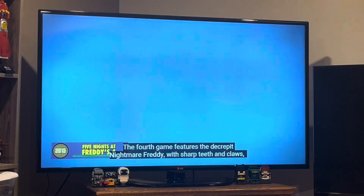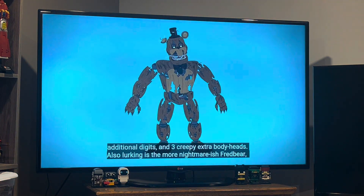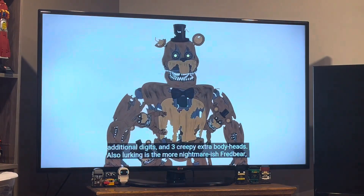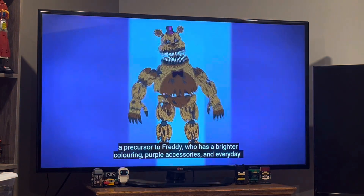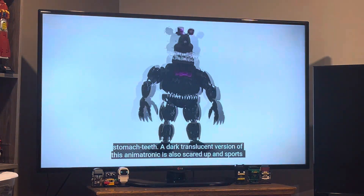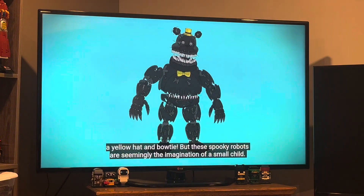The fourth game features the decrepit Nightmare Freddy with sharp teeth and claws, additional digits, and three creepy extra mini heads. Also lurking is the more nightmarish Fredbear, a prequel version of Freddy who has brighter coloring, purple accessories, and jagged stomach teeth. A dark translucent version of the animatronic also appears and sports a yellow hat and bow tie.